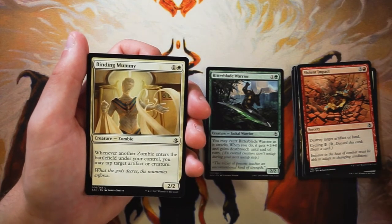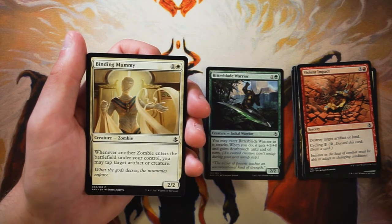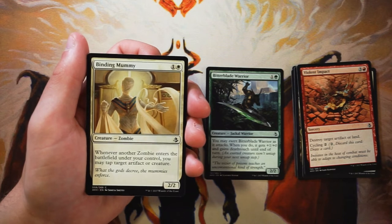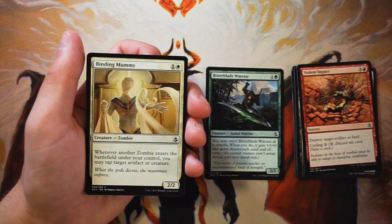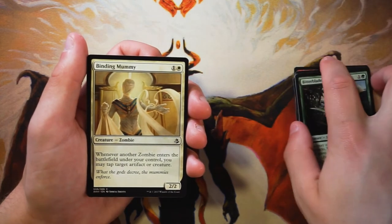Binding Mummy is a 2/2 for one and a white. Whenever another Zombie enters the battlefield under your control, you may tap target artifact or creature. I find this card to be very very good — probably better than the Warrior, honestly. Being able to early pick some of these zombies is really key to getting into that tribal deck. There are a few tribes in this set, zombies being one of the biggest. Once you play a lot of zombies, you'll just be able to tap down their board and swing in for a lot of damage. I really like this more than the Warrior for sure.